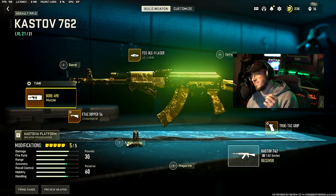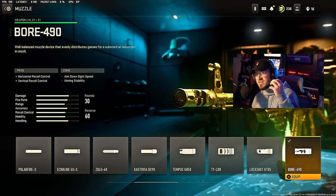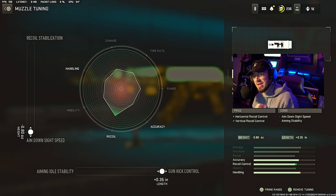So we're rocking the Cast-Off 7.62. Let's start with the muzzle — we're going with the Bore 490, which gives us horizontal and vertical recoil control. Then we're going to hop over to the Tune and max out ADS speed and max out gun kick control.